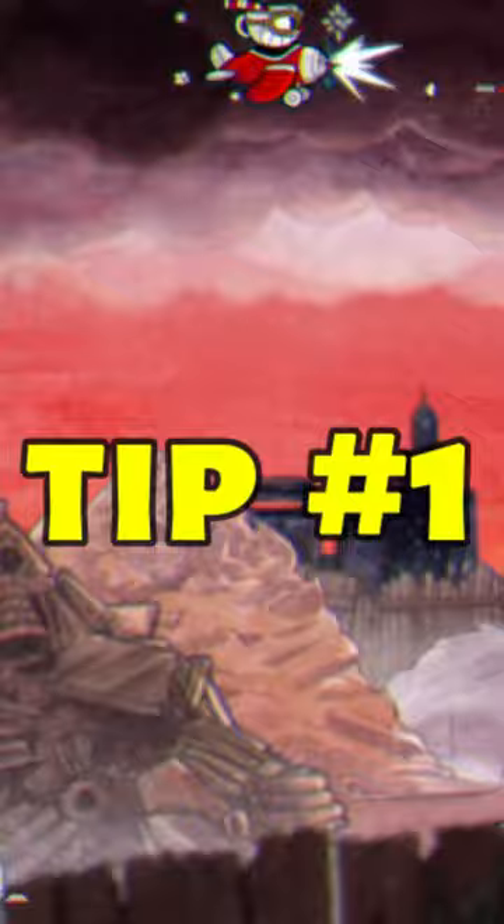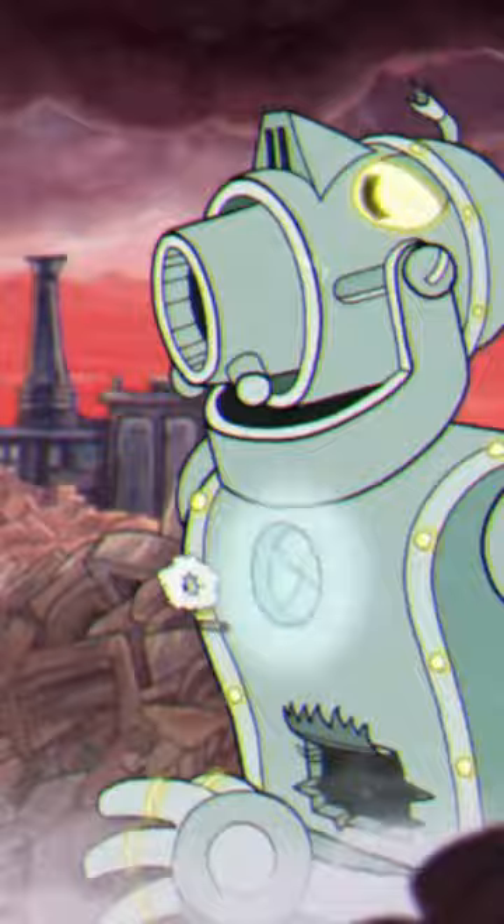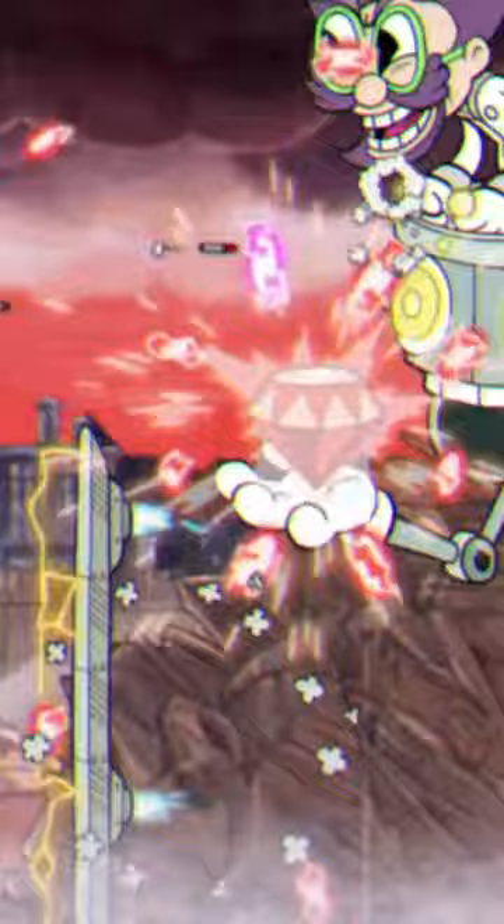Tip number 1 is going to be related to what charm you use for this boss fight. If you have the DLC, the charm I would recommend is the Divine Relic. If you don't have the Divine Relic, then probably the Heart Ring. And if you don't have the DLC at all, I'd probably recommend the Coffee Charm. These are all good options because the Divine Relic is a combination of everything. The Heart Ring gives you extra HP when you parry, and there's a ton of parries in this boss fight. The Coffee gives you EX, so you can do a ton of damage really, really fast.